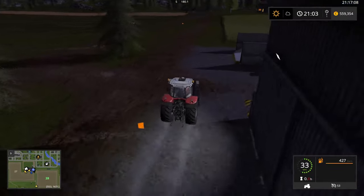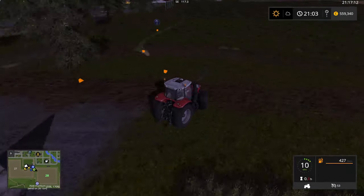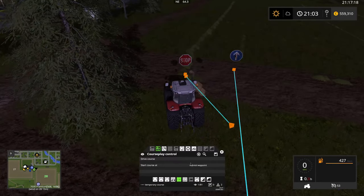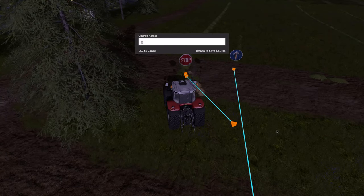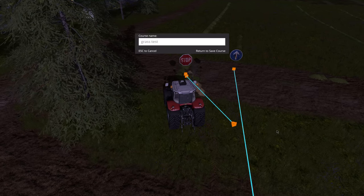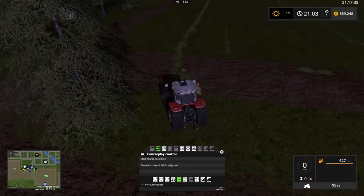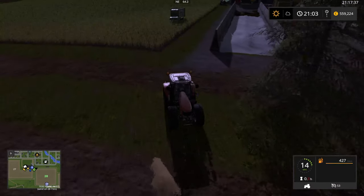Now you know the starting point is here, so just go back here and stop around here. Then stop and call this route 'grass test one.' So now you have that course saved, then just close it and take it away because you need the route.